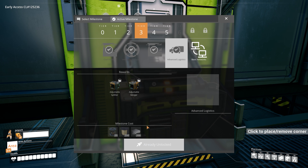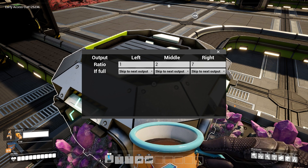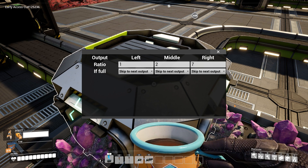We then get access to two new buildings: the adjustable splitter and the adjustable merger. Basically the new splitter allows you to adjust your outputs, and you're going to do that in two ways.